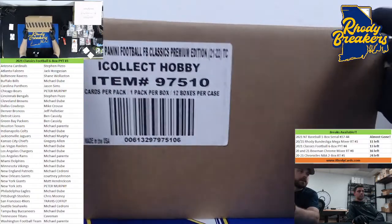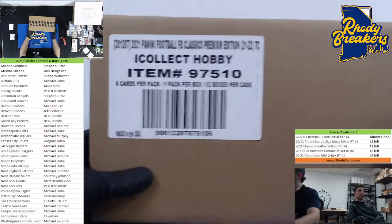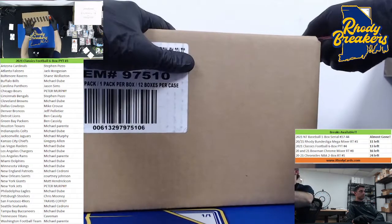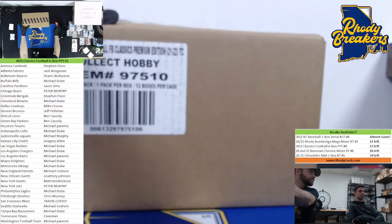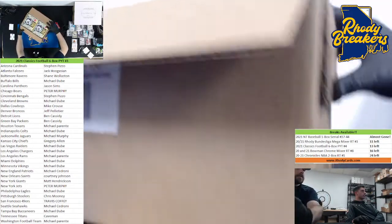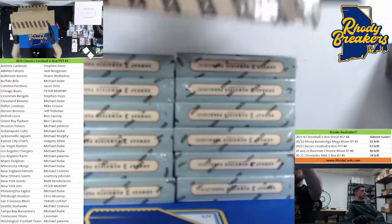This is 2021 Classics Premium Edition, aka hobby, all optochrome cards. We're going half a case, going PYT. You can already see your names on the left side of the screen with your teams. We have 13 teams left in the second half. If you want to send them a link, throw them a link in chat and we'll get you a link to the second half in just a sec.